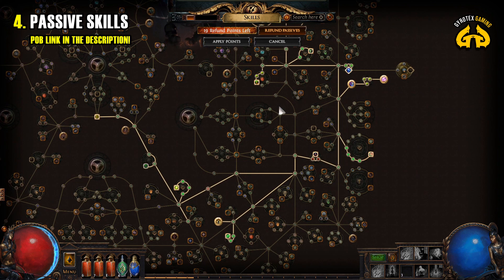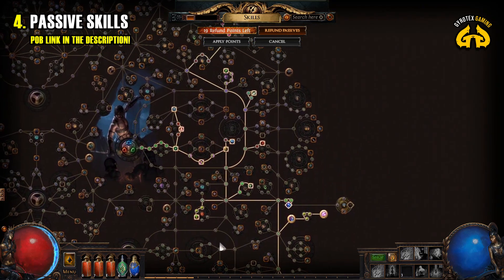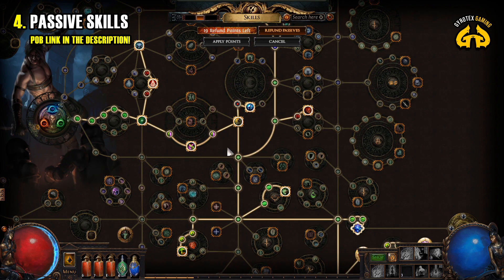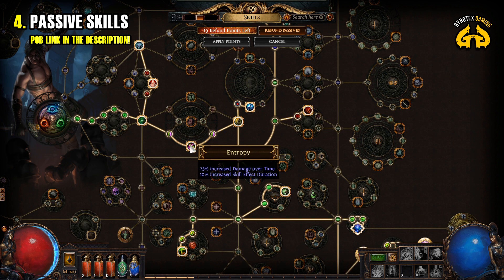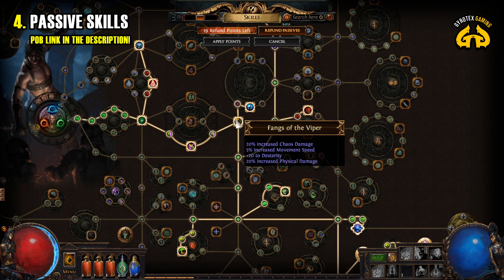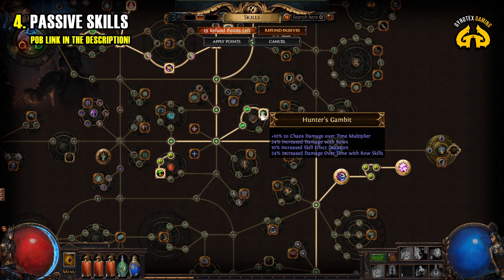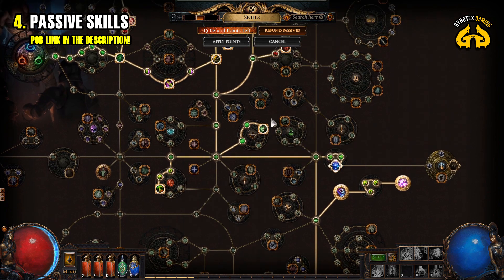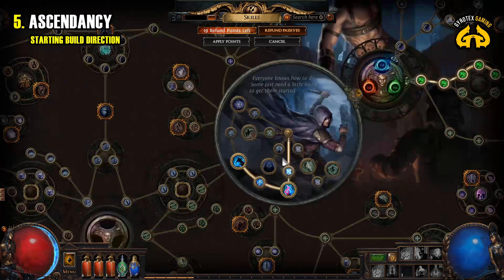The link takes you to Path of Building, where you can zoom in, zoom out, browse around, and copy the build properly. As I always remind viewers, all of my builds show only key skills, gems, and gear pieces to make the build work for beginners of Path of Exile. I never outline every minor detail, as those are usually of no interest to absolute beginners and would only overwhelm them further.